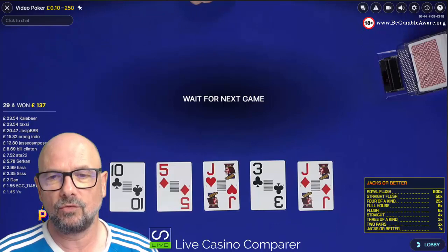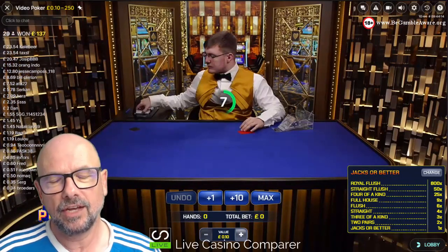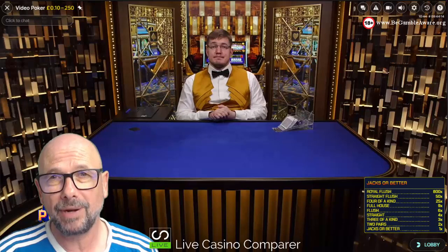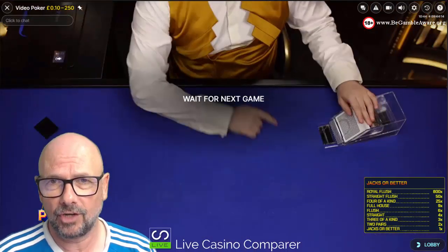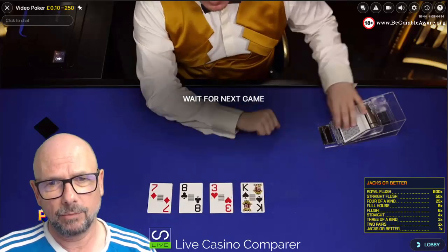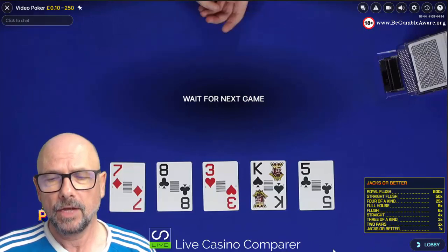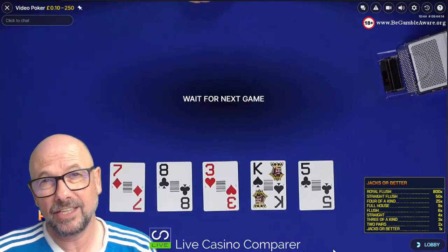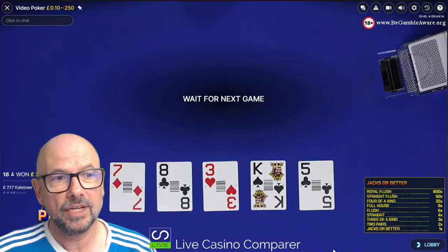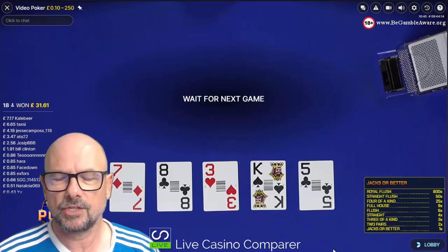In this game, the dealer deals five community cards face up. You choose which cards to hold, then the RNG engine deals the replacement cards, and that's your final five-card hand. You can play up to 100 hands. I'm not going to play 100 because it's expensive and I just can't watch what's going on all the time - I like to be able to see what's going on. So I'm going to play a maximum of 10. Normal poker rules apply, so if you understand the poker hand rankings - nothing pays out on a high card. The least payout you'll get is for a pair of tens or better, depending on what game you play.